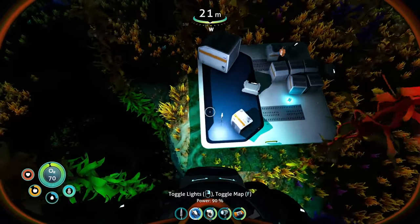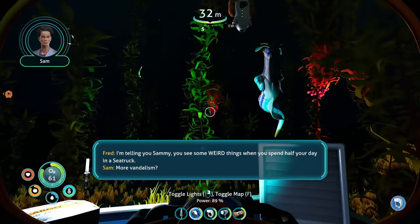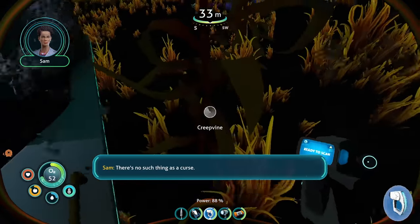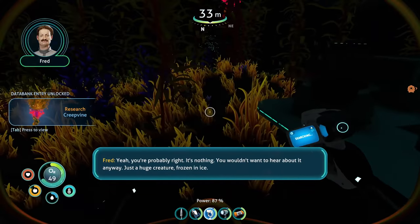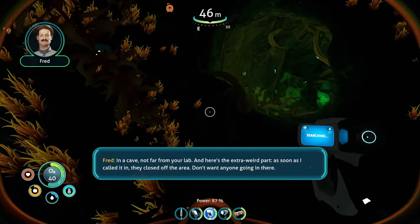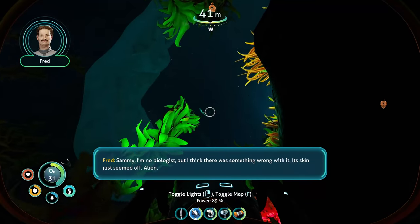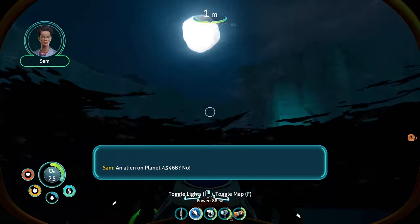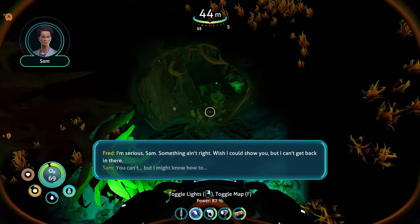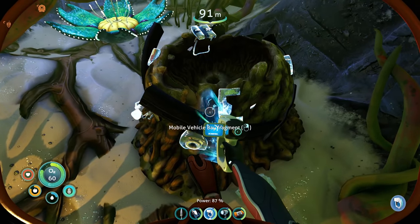I think there's mobile vehicle bay fragments around this area. Let's grab this PDA. 'Sammy, you see some weird things when you spend half your day in a sea truck. More vandalism — was it the sea monkeys again? I can't shake the feeling this planet is cursed.' 'There's no such thing as a curse.' 'There's a huge creature frozen in ice — in a cave not far from your lab. And the weird part: as soon as I called it in, they closed off the area.' 'An alien on planet 4546B? Something ain't right — you can't get back in there, but I might know how.' 'Whatever you're thinking, we never had this conversation.'